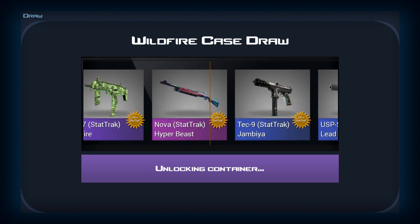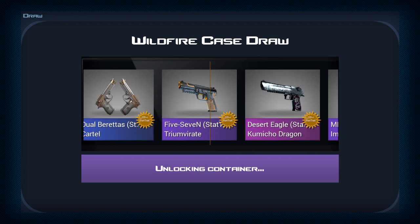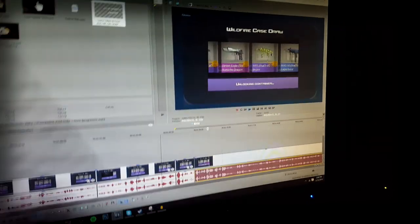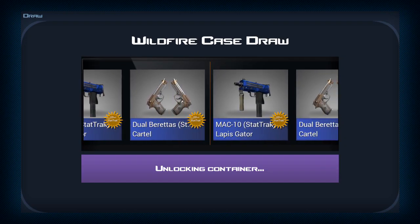Using the key once again. Come on, give me the knife. Here it is — I'm feeling the pink. There's the pink. That's what I thought I was going to get. But I guess we're not going to get there. We're going to get the nasty Lapis Gator.